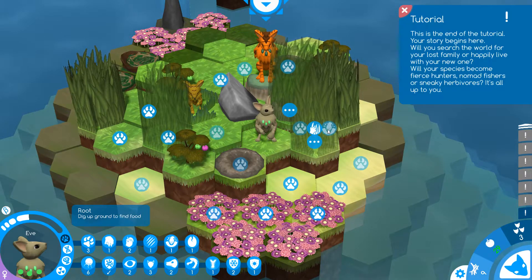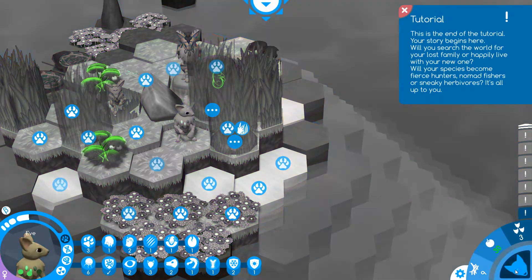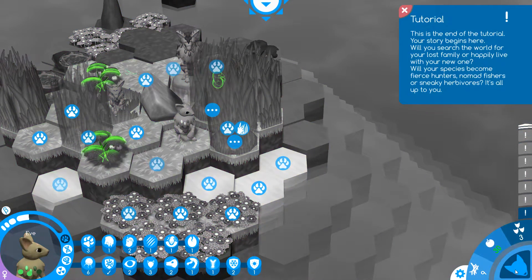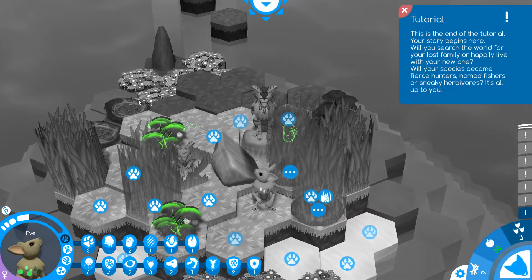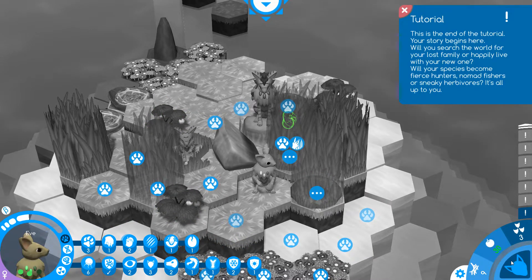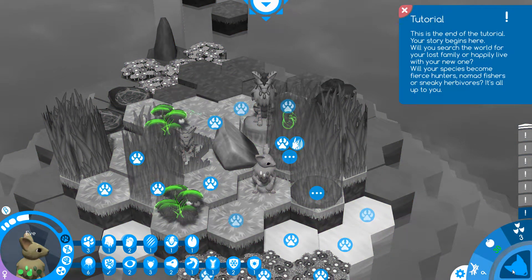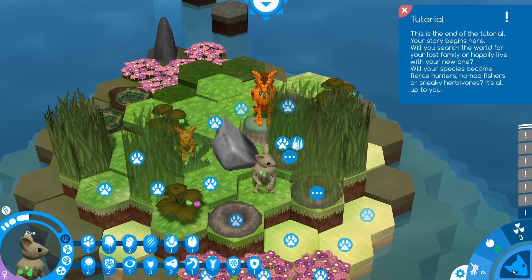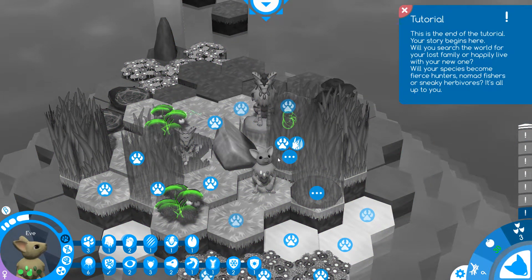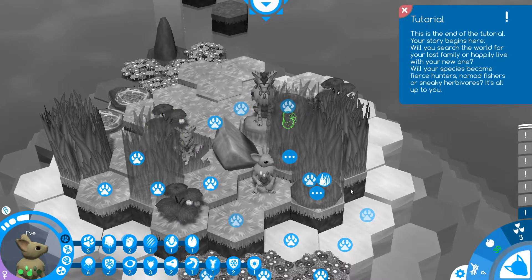Eve can dig very well so let's have her dig for some food. You can also possibly dig up some moles. This other view looks like it might show us available food or things we can attack — things that are living and breathing. I like our food supply right now, it's looking pretty good.